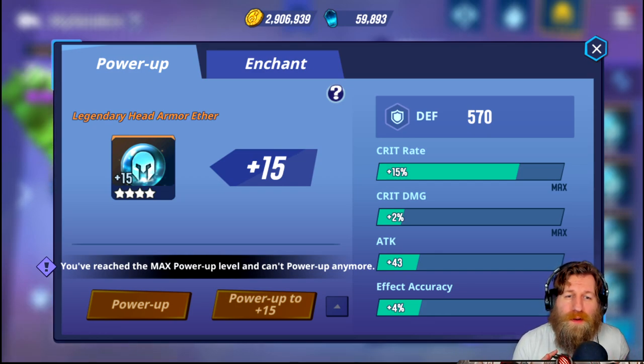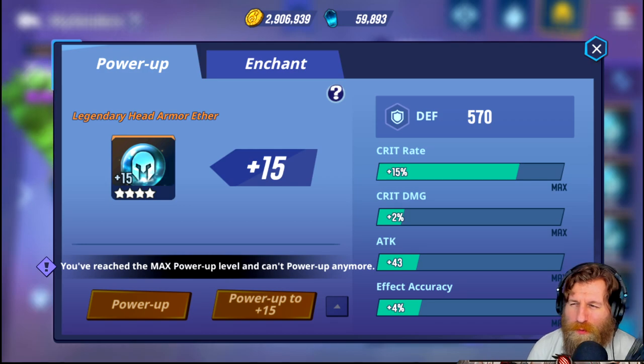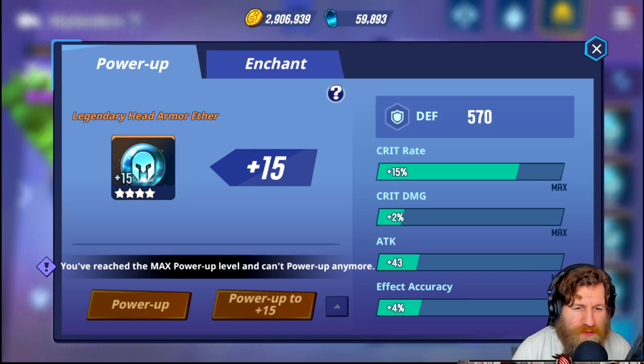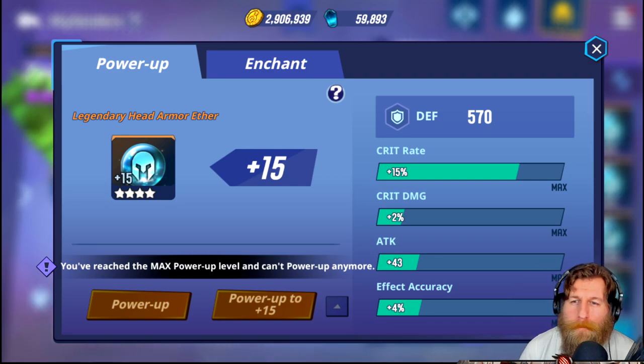Now if you wanted to kit out a whole character with plus 15 four-star pieces of gear — rounding the gold cost up to 420,000 and ether cost to 55,000 — to fully kit out all six slots at four-star plus 15 it's going to cost around 2.5 million gold and 330,000 Aether. For a full team of four that's 10 million gold and 1.3 million Aether.